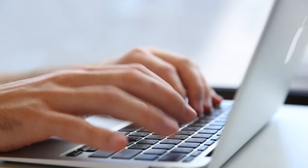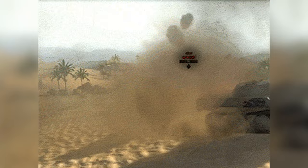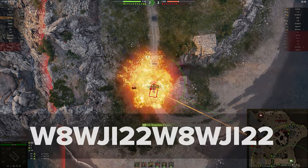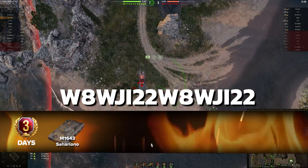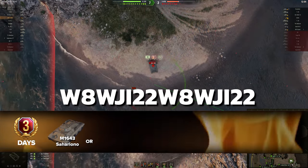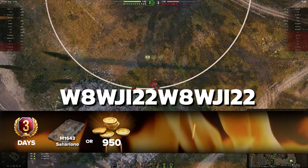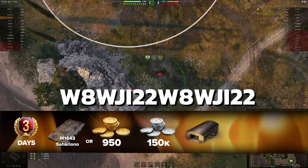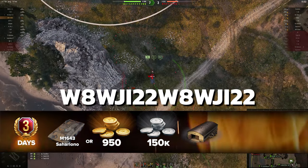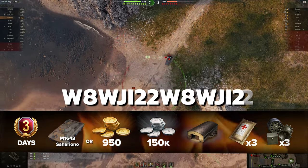First I'll show you all the codes, then how and where to enter them to get the maximum win and an unbeatable combination! This first code will delight you with 3 days of premium account time, the tank M1643 Sahariano — or if you already have it, 950 gold instead — along with 150,000 credits, a garage slot regardless, and some consumables: 3 small med kits and small repair kits!